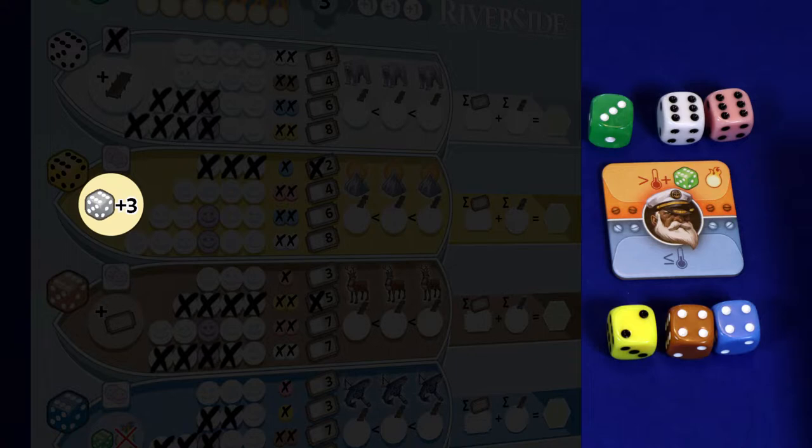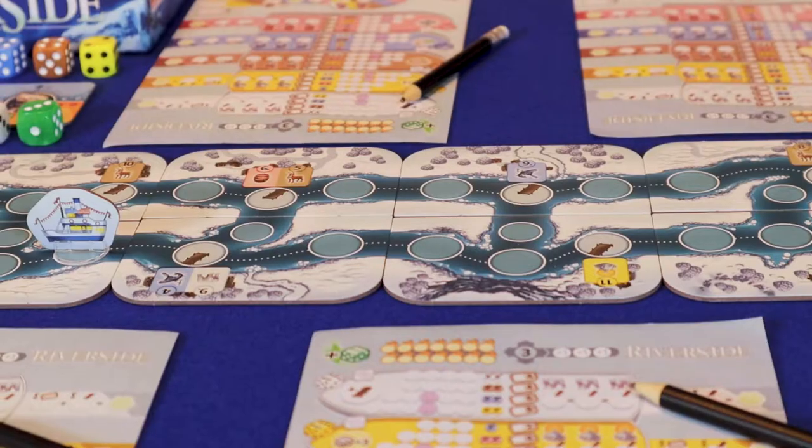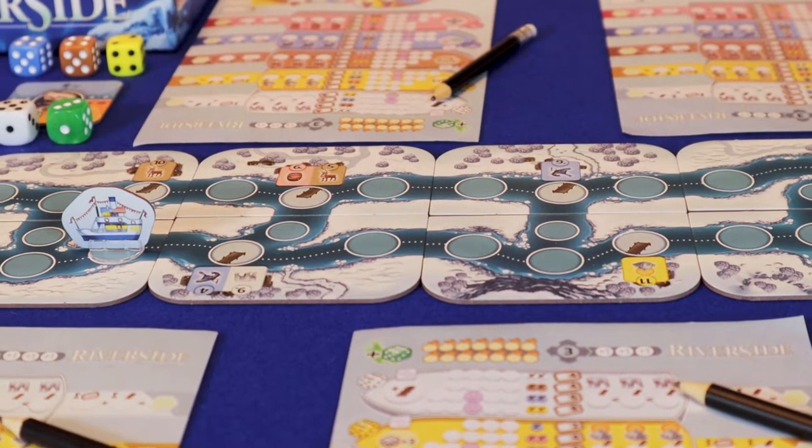Here you can add three to the die that you chose for free. And here you can visit an extra village during excursions.